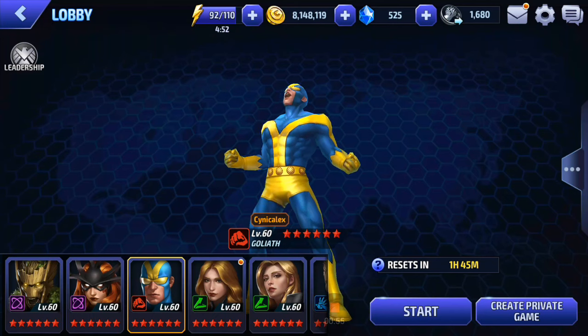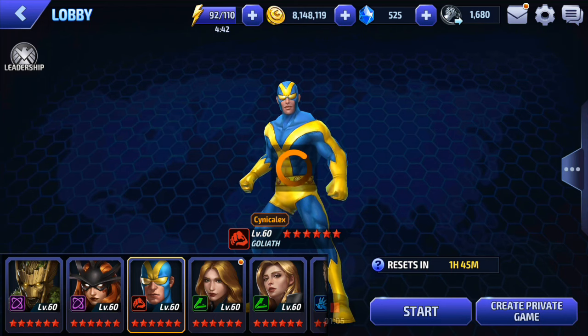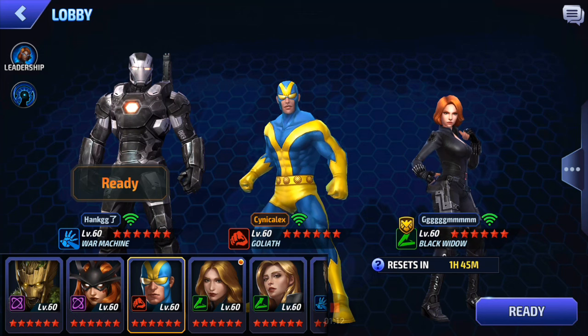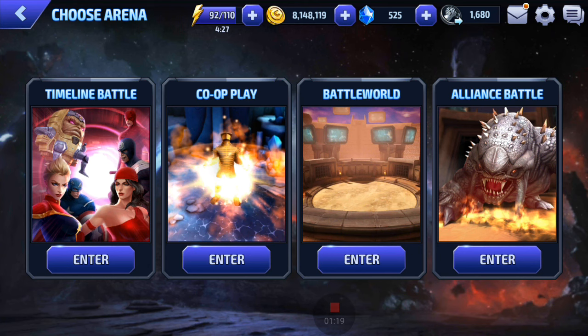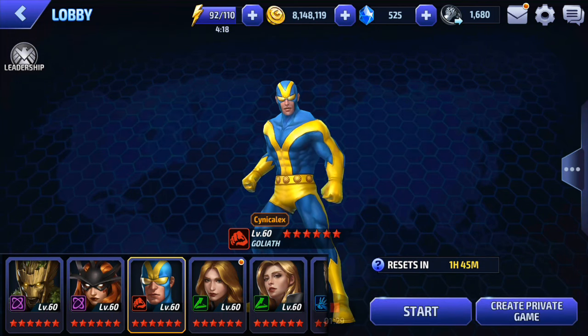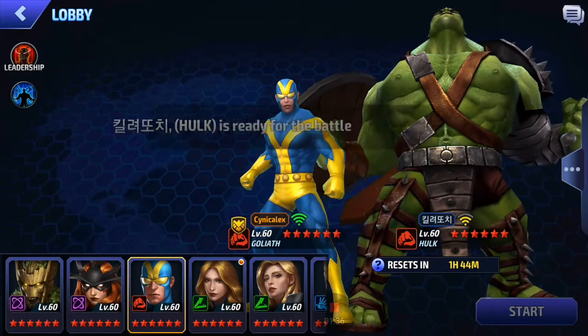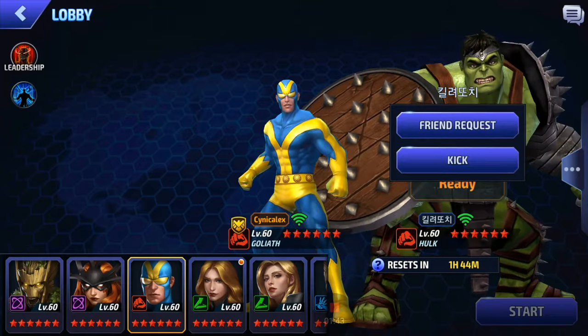Here's what you do. You take one of your high-level characters, presumably one that has good DPS — for example, my Goliath. Instead of just starting co-op and getting into a friendly match like this, we don't want to do that because we can get paired up with people that can out-DPS us. So we're going to create a private game, then open it to the public. When we see a player that could out-DPS us — like Angela or Loki — you just click it and kick it. Click it and kick it, guys. It's that simple.